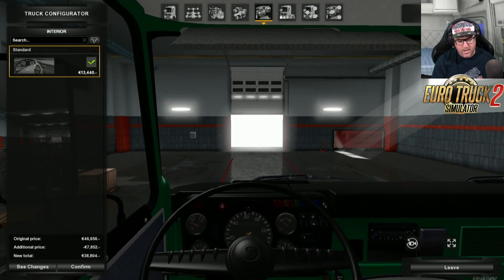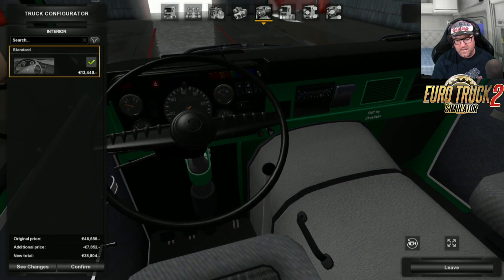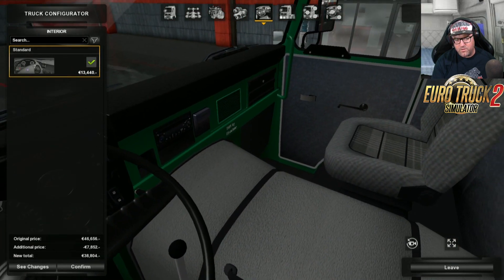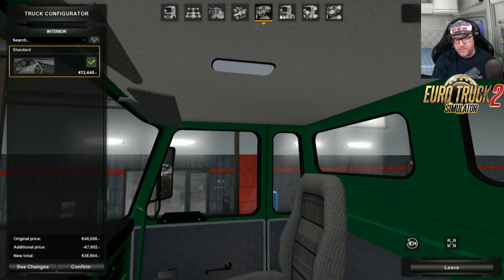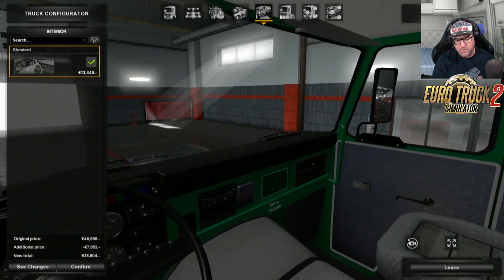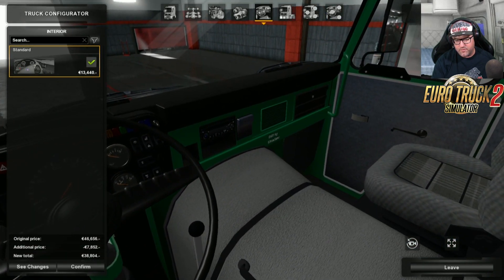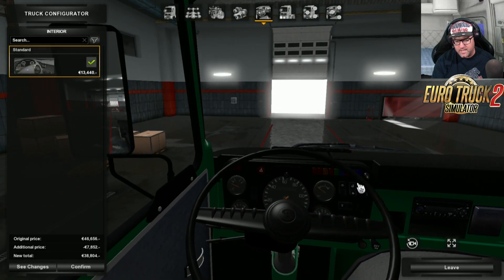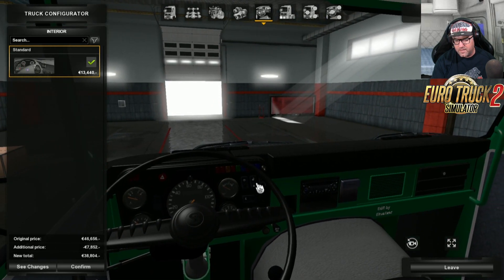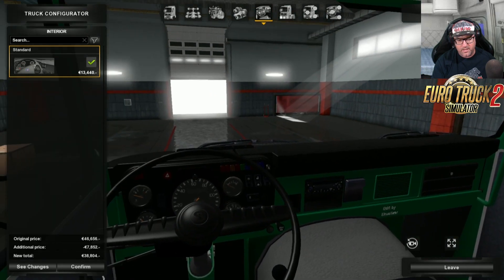Now over to the interior. There's only one interior, but if you have a look at it, this reminds me of a very, very old truck - from the late 70s it reminds me of, which is probably what this is. Very interesting. I do like how it's actually done. There are no major jagged bits or anything like that bothering you - there might be just that little bit there, but you're not really looking at that all the time.